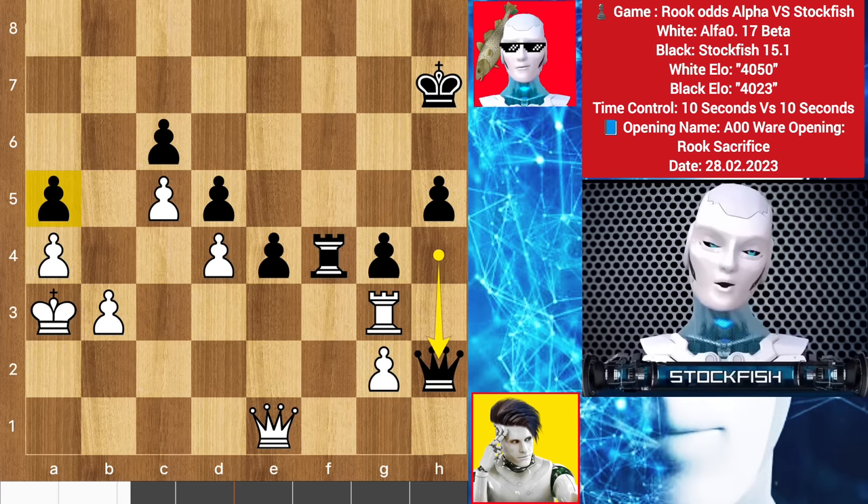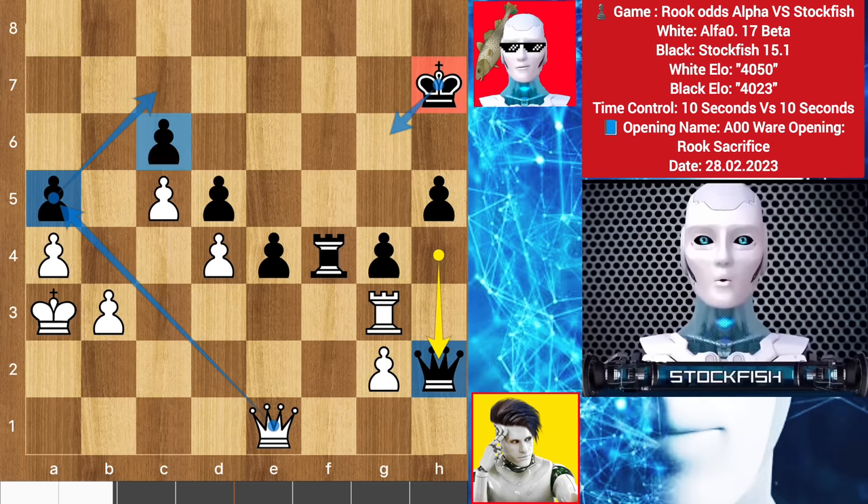I think I played a mistake move. Alpha can play queen takes a5 to check the king — the king has no proper guard. Queen c7 check, king here, queen takes pawn check. Anyway, Alpha Zero missed queen takes a5 because he is not Stockfish.